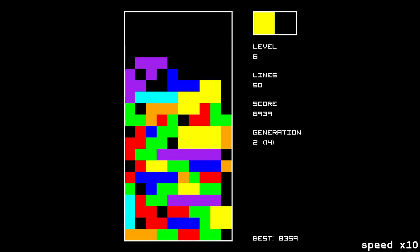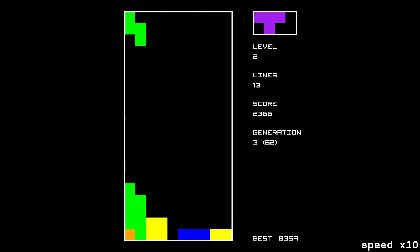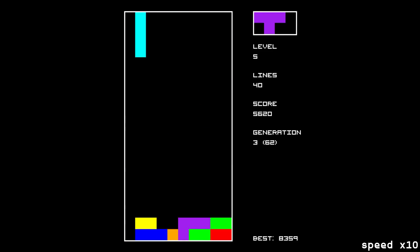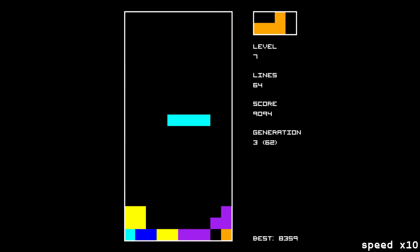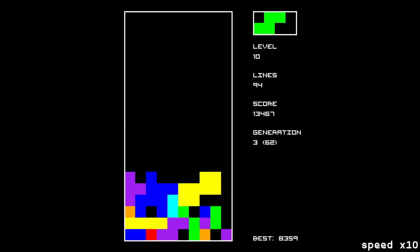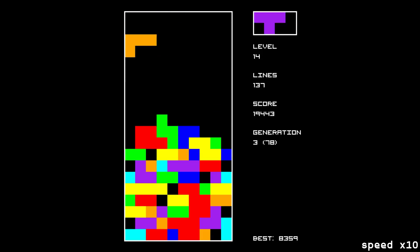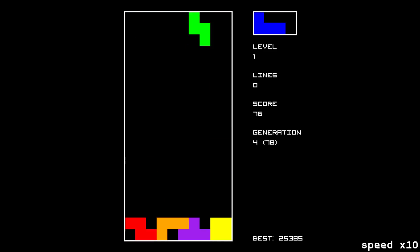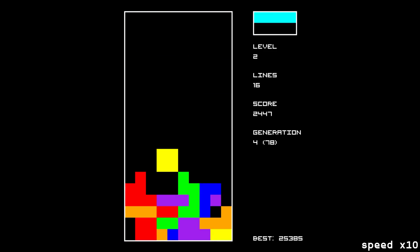Generation two is populated using our genetic algorithm. We ended generation one on player 18 and started generation two with player 18, because the genetic algorithm takes the best player from the previous generation and carries it over. We also have a couple of the best players reproduce to create a really good child, hopefully doing better than their parents and continuing to get better. We also mutate a subset of the population ever so slightly to see if it makes them better or worse, and then we adjust.